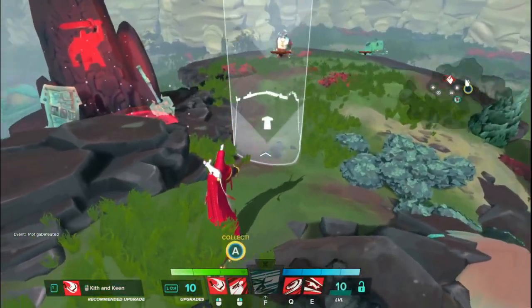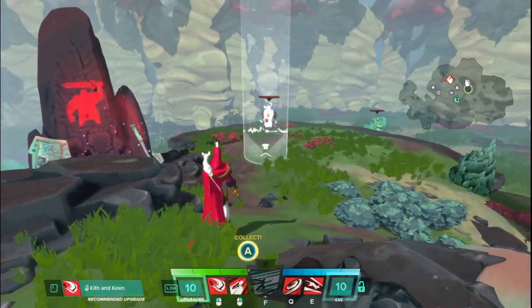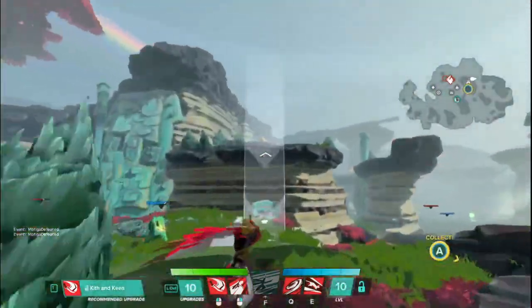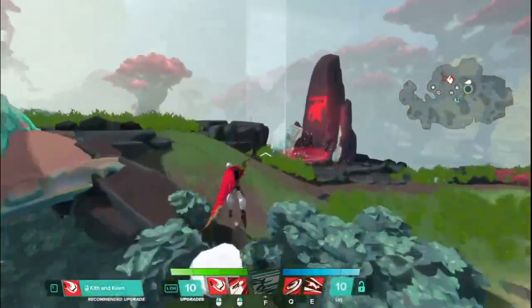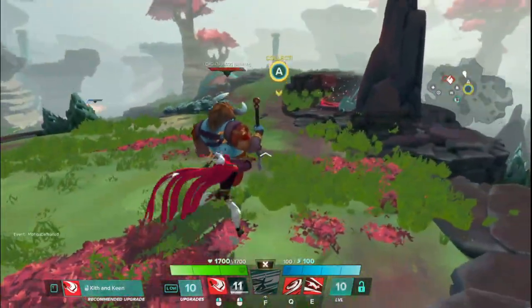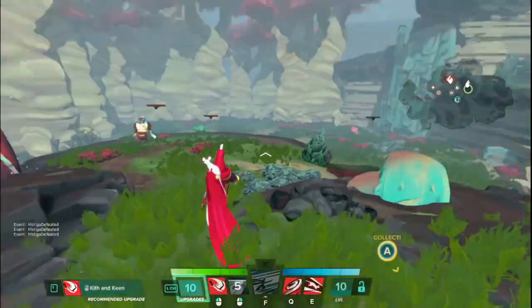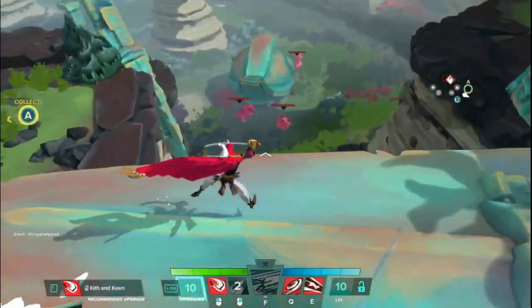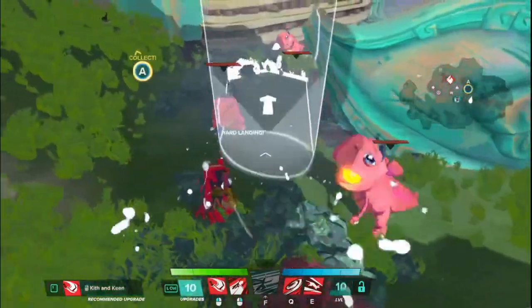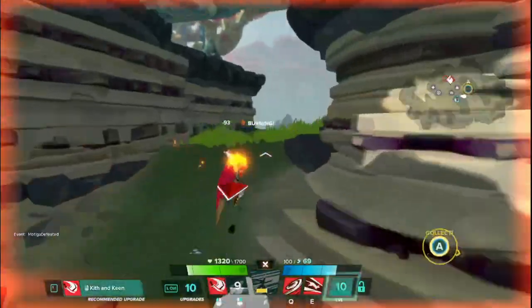The targeting area shows kind of a circle — the end closer to you is where you land, and then that forward arrow and space is where you're going to be striking. The cast range is not very far, but with the way that Taito moves, it definitely allows you to get to higher ledges very quickly. You just lunge forward. I'm pretty sure you can only hit one person with this regardless, so keep that in mind.